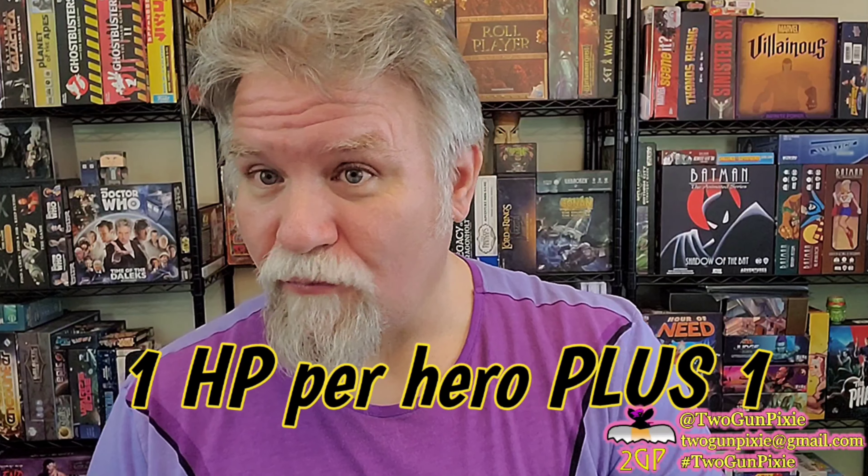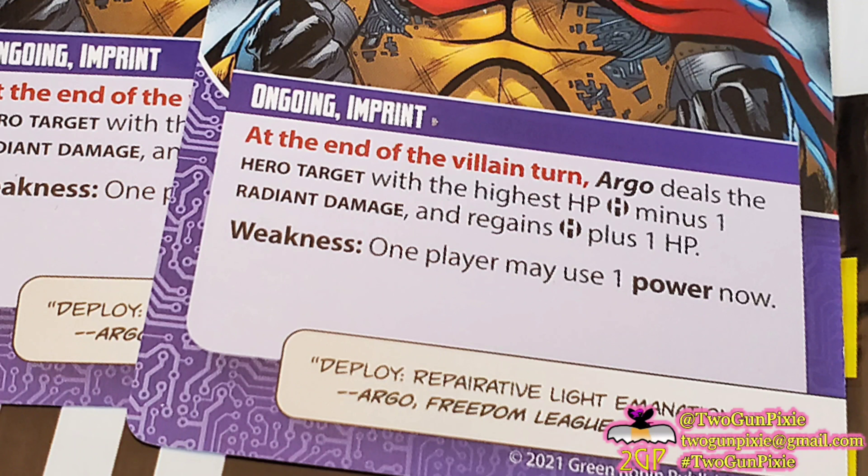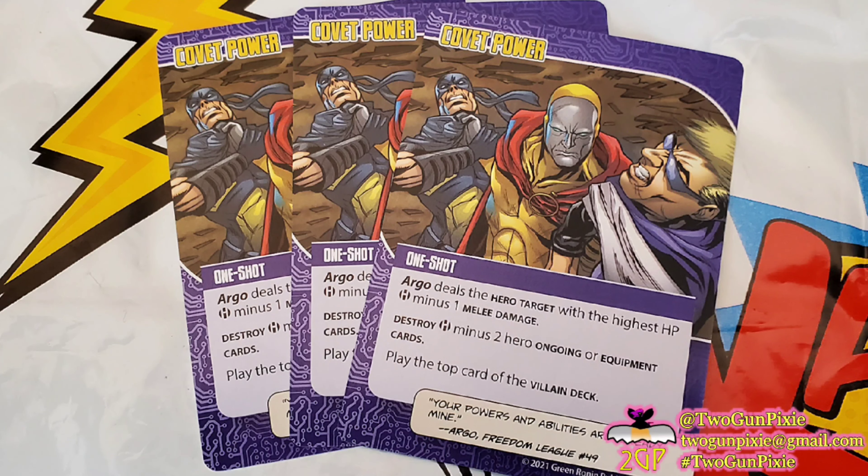He has two Arrow Launcher cards, and these are device imprints. We were just talking about imprints with hit points, and that's these — they have ten hit points each, as you see in the upper right-hand corner. Take these out fast. There's nothing that says unique or only one, so he literally can have both in play at the same time. At the middle of the turn, discard the top three cards of Argo's deck. Each time an imprint is discarded this way, Argo deals the hero target with the highest hit points two projectile damage. If he has both in play — one on each arm — that's four points of projectile damage each time an imprint is discarded.